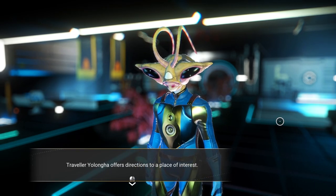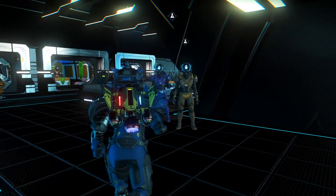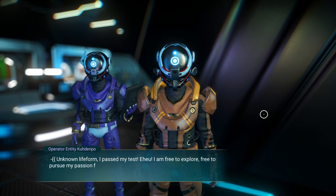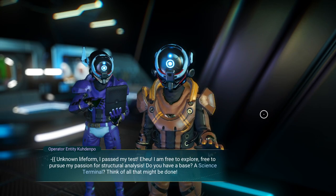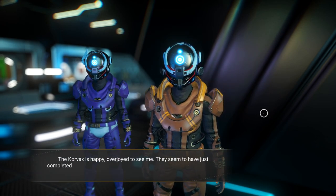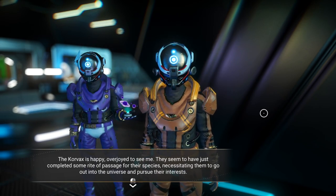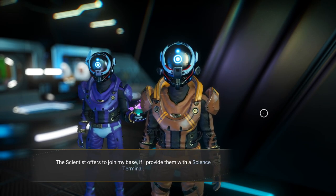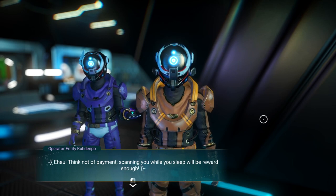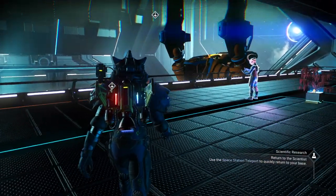We're going to go there in just a minute. Let's go ahead and meet my new Korvax scientist. Operator Entity — let's see what he has to say. He passed his test; he's free to explore, free to pursue his passion for structural analysis. The Korvax is happy, overjoyed to see me — they seem to have just completed some rite of passage for their species. The scientist offers to join my base if I provide them with a science terminal. Let's hire him. 'Scanning you while you sleep will be reward enough.' That's not creepy. Let's just move on.